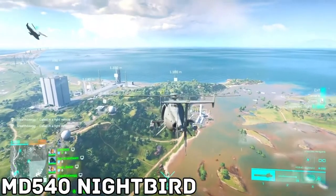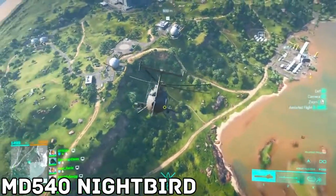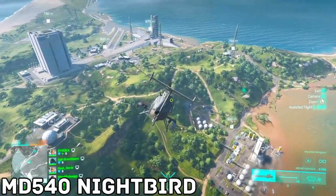MD 540 Nightbird: a scout helicopter with four seats. The pilot can use familiar weapons such as a pair of miniguns and light rocket packs, both of which are effective against infantry, light armour and air vehicles.